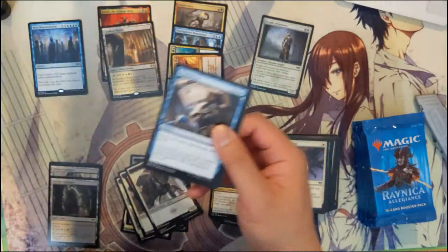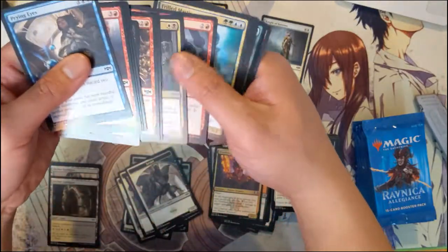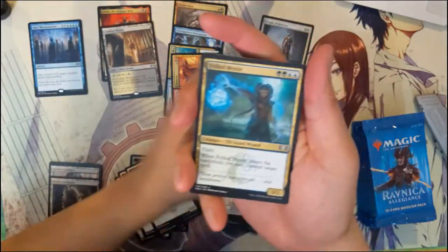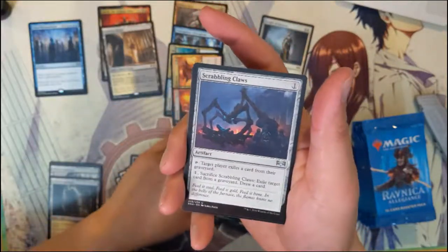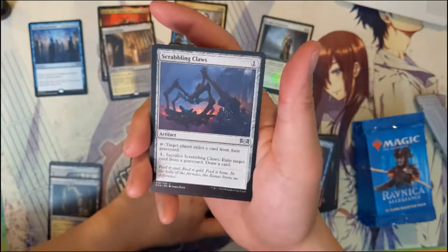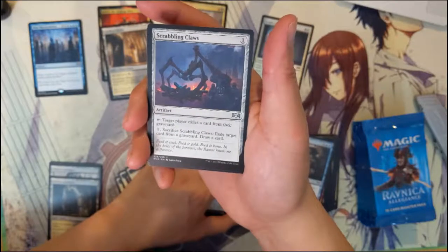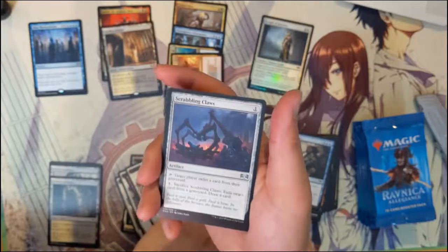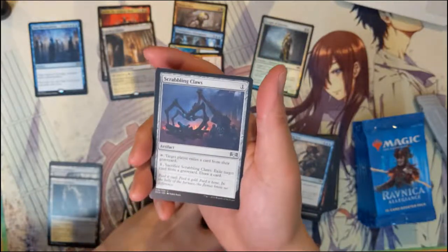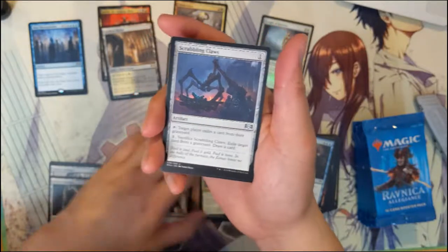I don't know how many rares are in the set, but I feel it's a little early to be hitting a lot of duplicates, at least within the same box. Dovin's Acuity. Scrambling Claws — first time I've seen this one. Just for one mana, this artifact lets the target player exile a card from their graveyard to draw a card. Another Absorb — happy with that one — with a foil Root Snare.